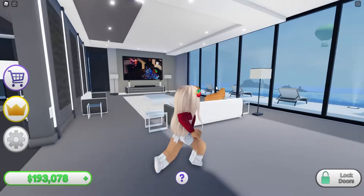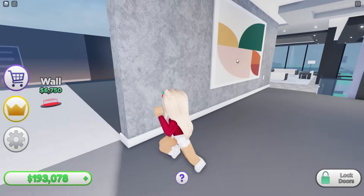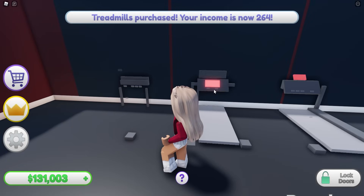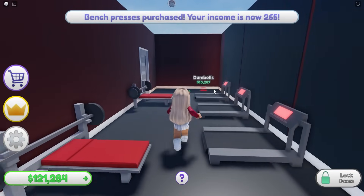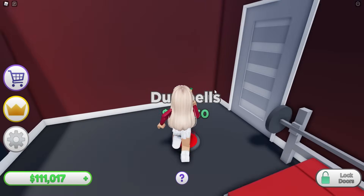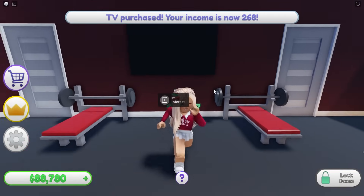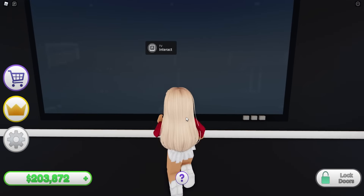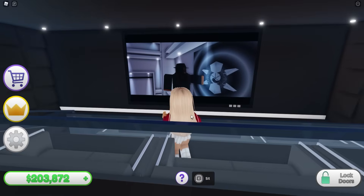Alright, we have the front room and the kitchen over there, and now we're doing the hallway. Oh, we have a gym room - treadmills! Not that I'll ever use them, but it's cool. Let's get some dumbbells. We have our own gym! There's a TV in here too - maybe I would come in after all. Oh my gosh, I have my own cinema room! That TV is even bigger than the last one.